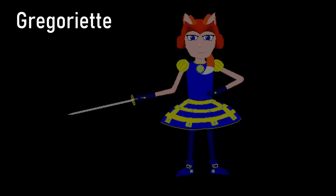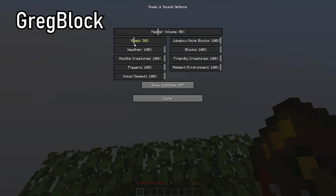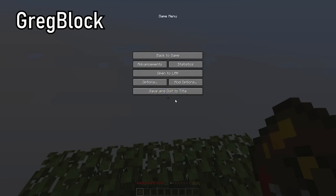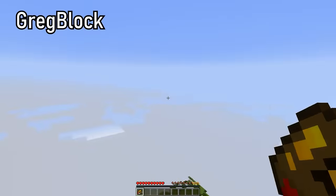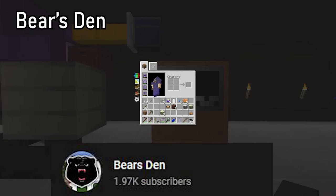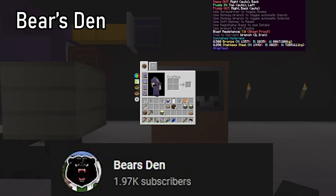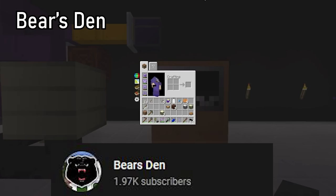Gregoriette is, according to Gregorius himself, the fun part of Gregtech, and probably the one with the most exciting and free personality, while also being more combat- and support-oriented. Gregoriette is pretty weird because she's the only being in the entire Gregtech universe to use magic. However, since she was invented by Gregorius, she is still Greggy. GregtLuck is another old Gregtech pack created in 2018, almost never updated since, and uses the old cursed Gregtech Community Edition. Bear's Den is another Gregtecher, but he focuses on the underrated Gregtech 6 — literally the only person doing GT6 on YouTube.